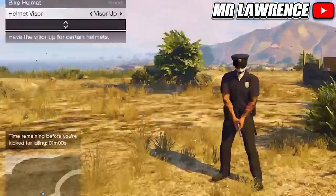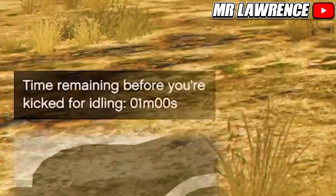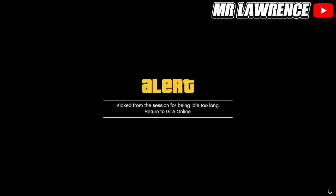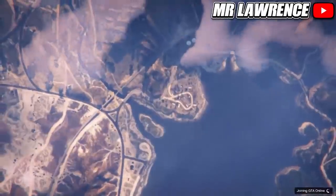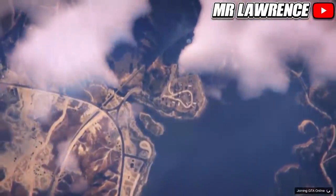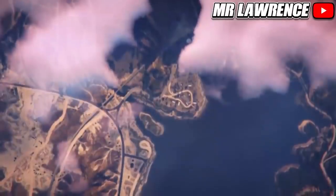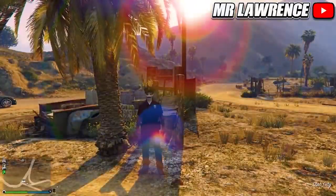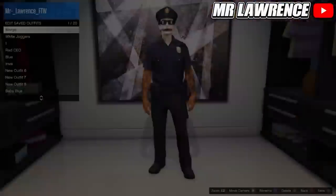After a while you should get this alert — then just wait till you get kicked. When it does kick you, wait on this alert for a couple seconds and accept it. When you are back in online, you will have the cop outfit. Now if you want, you can save it.